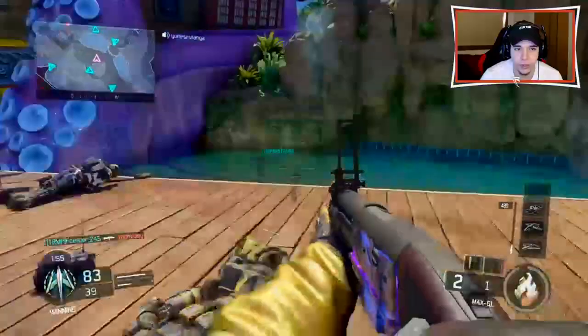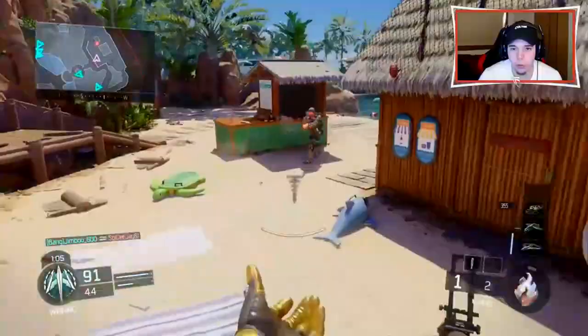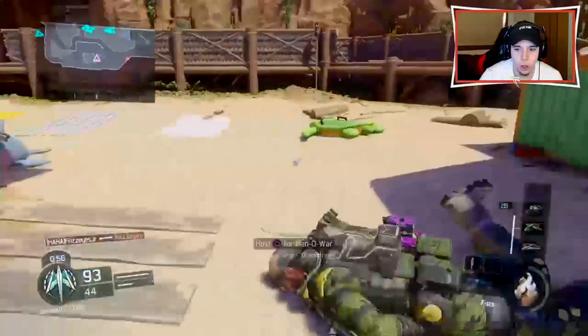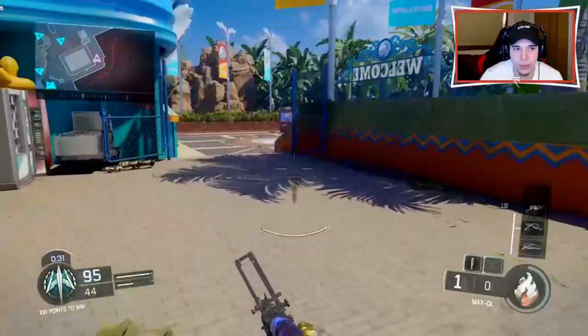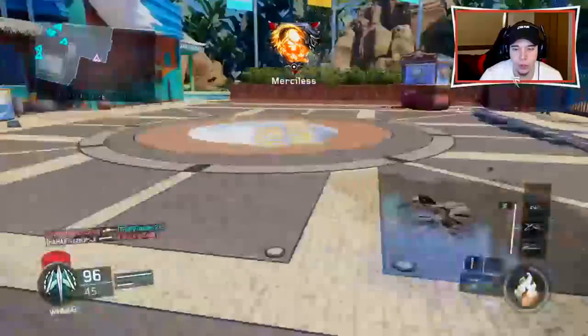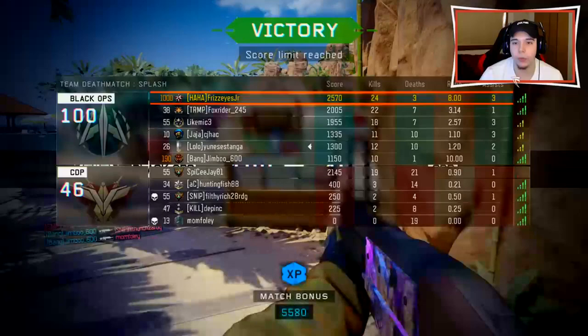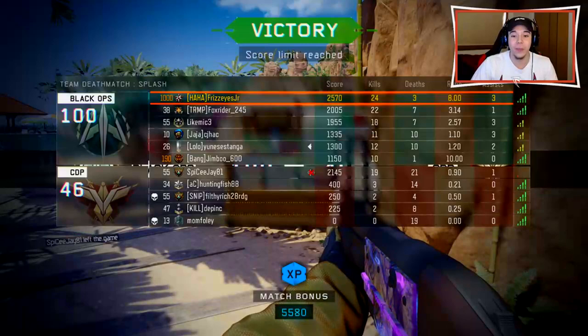Make sure you guys drop a like for that — I think this definitely deserves a like. Got him. I don't even know how we did that. I was not expecting to do this well with this. I'm 30 points off of my Wraith. Got a scavenger — come on, let me get the Wraith. I can't believe I have the most kills on my team with this rocket launcher. We won! 24 and 3, nearly got a Wraith. That was a fantastic match — let's play another one, that was actually a lot of fun.